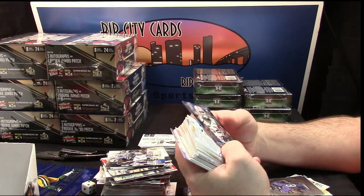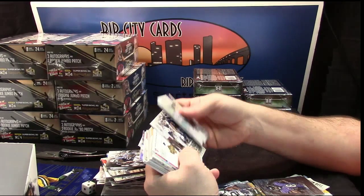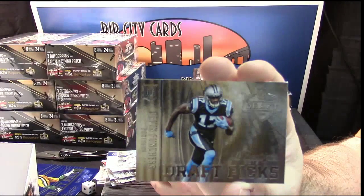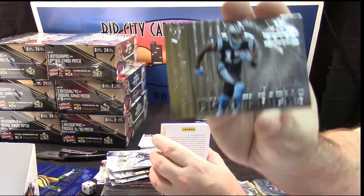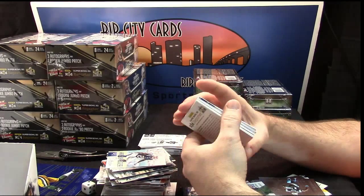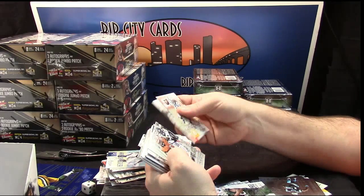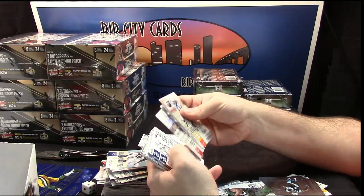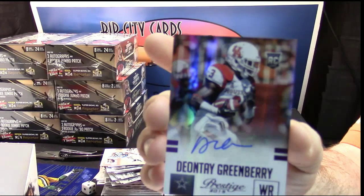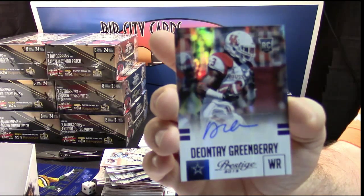Prestigious picks Rashad Perryman. Denzel Perryman, Malcolm Butler, Julius Peppers, Calvin Johnson, Jerry Macklin, Cody Latimer. Draft picks Devin Funchess for the Panthers. Clive Walford rookie. Purple Prestige - Deontay Greenberry, number 9 of 100 - purple auto variation, 9 of 100.